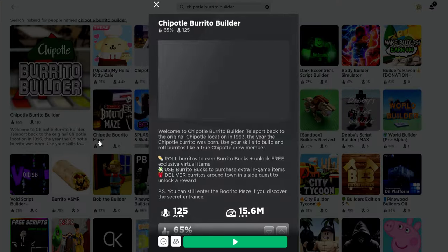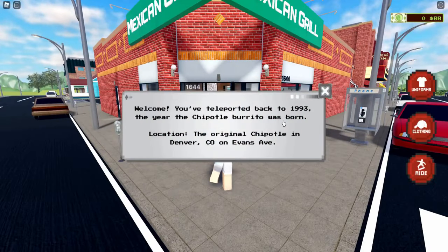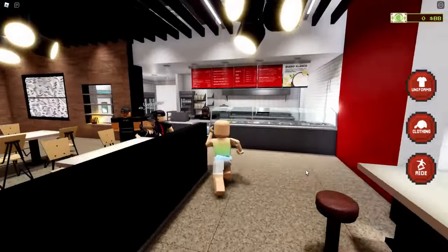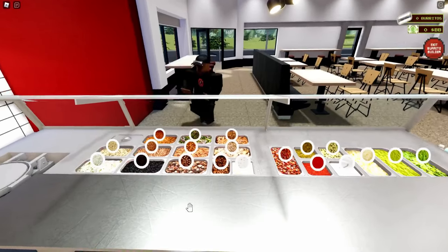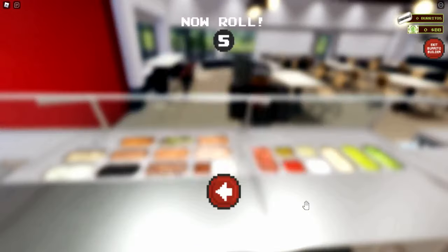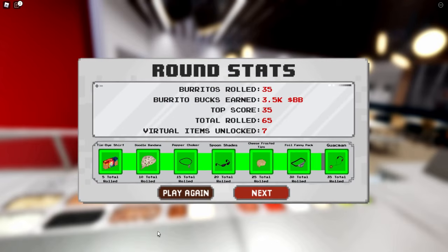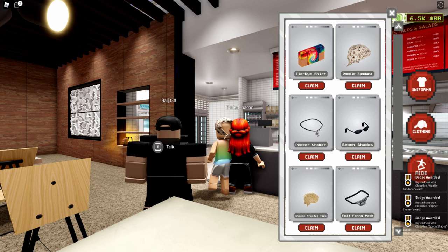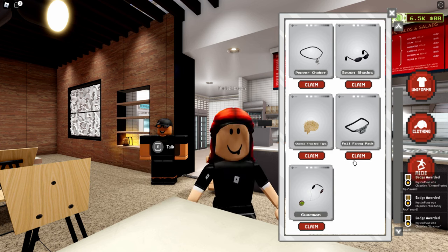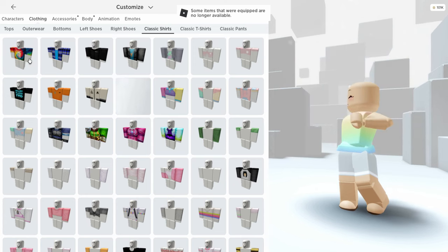Let's go ahead and join the Chipotle Burrito Builder. Once you join, head over to the Mexican Grill, go inside, and talk to one of the workers. What you're going to want to do is create 35 burritos — make sure you actually do all 35 and don't stop at 30 like I did. Once you complete all 35, go over, click clothing, and claim all seven of the items. You will get the badges which will give you all six of the free items.